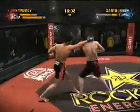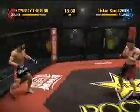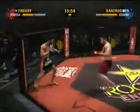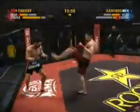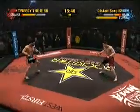Zanthus lands a left kick. He's put together an effective combo. He put all of his power behind that kick. This is action — these two are going at it hammer and tong.